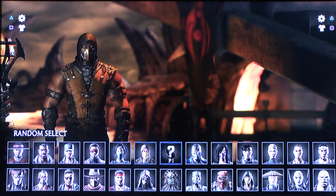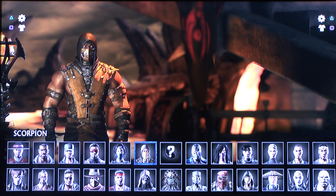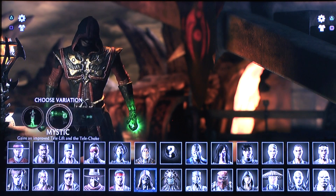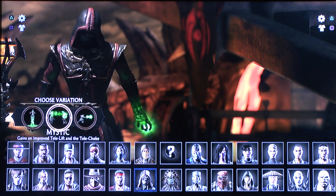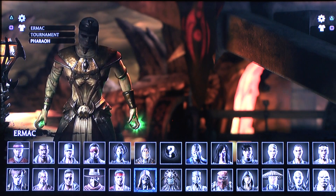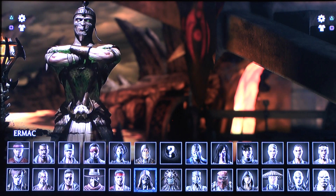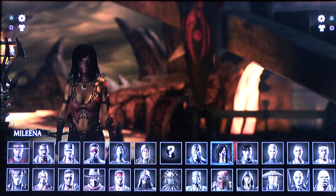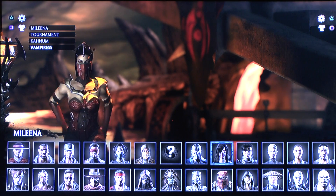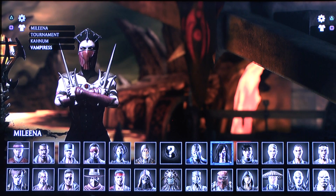Scorpion, Kitana, Sub-Zero, or Mileena — somewhere over there. Also, the Horror Pack was released today. We have Ermek Pharaoh — yes, he is available as a Horror Pack DLC — and Mileena gets her vampire suit, so for every vampire fan out there, here you go.